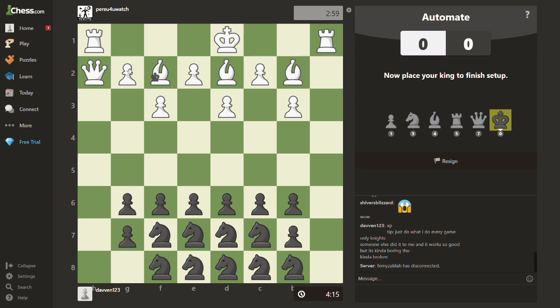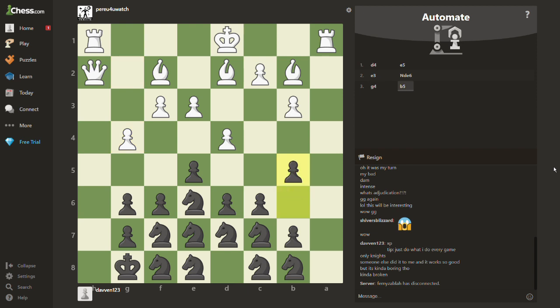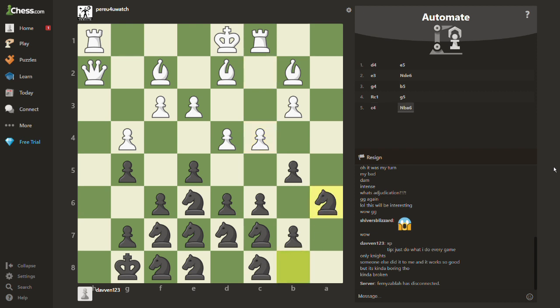Then put the king right here. It does look like it's very dangerous, but my knights are actually defending really well here. So I'm just going to put my king here. So now I'm not playing and neither is my opponent — it's just the computers, the strongest computer, playing each other and playing it out. And it's just amazing to see this — look at how ridiculous this position is. I have knights everywhere.